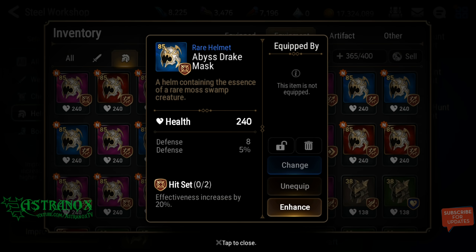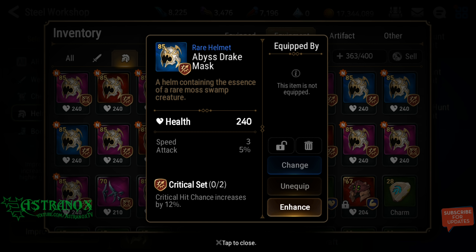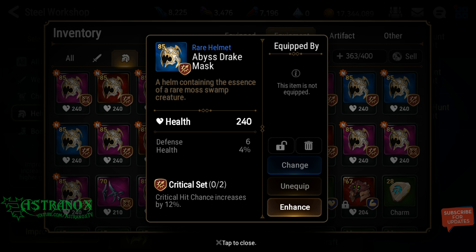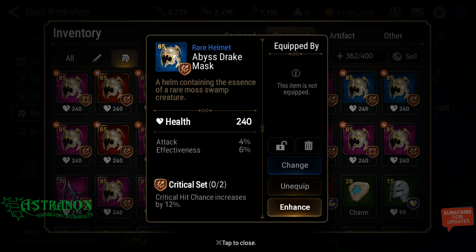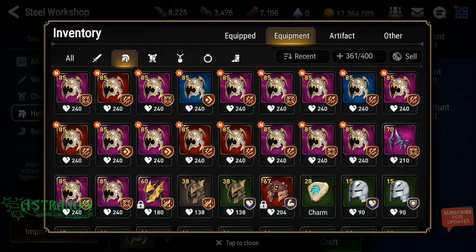Flat stat — instant dismiss, unless it was speed of course. Another flat stat. This one has 3 speed and attack at 8% which is maximum, so I'll think about it later, but I won't upgrade this when I have epic and heroic items that could potentially be much better. I'll just leave it there for now.